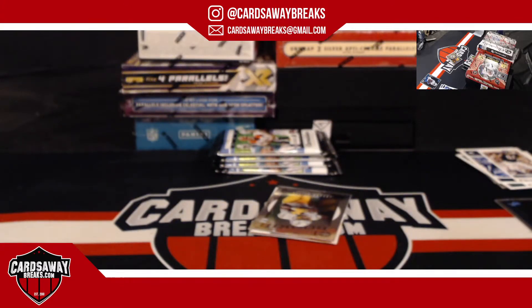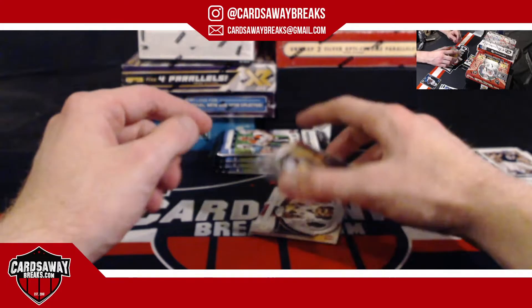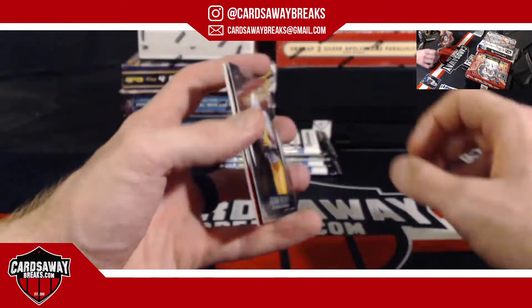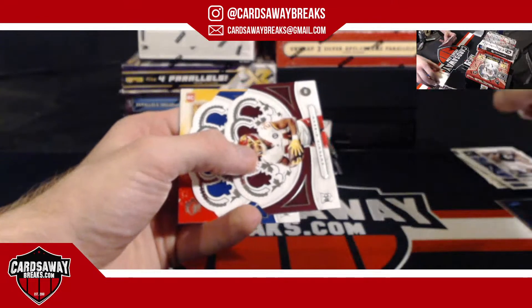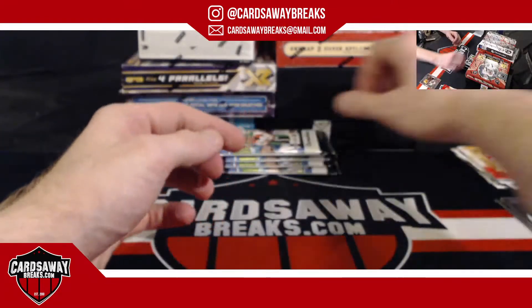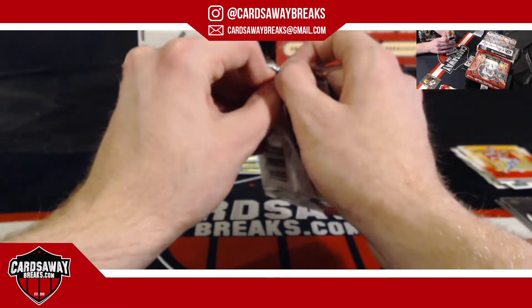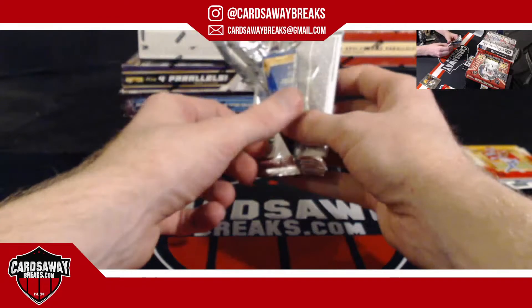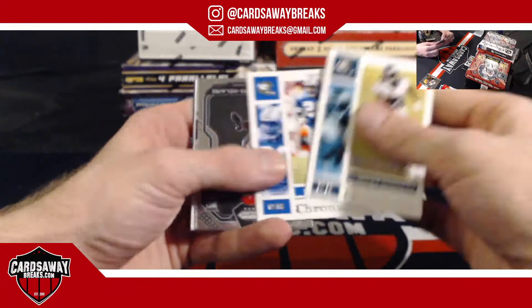Michael J, you got the Cincinnati Bengals and the Vikings — I think you got some Vikings already. We only opened one box so you're still good, haven't missed much. Gibson, Eason, and another Ruggs. No Bengals and the Vikings, Michael J — good luck. No Burrows yet out of Chronicles either — hopefully we'll have a few here.